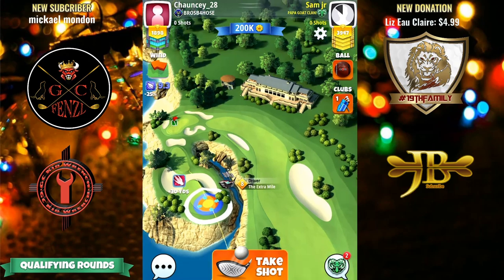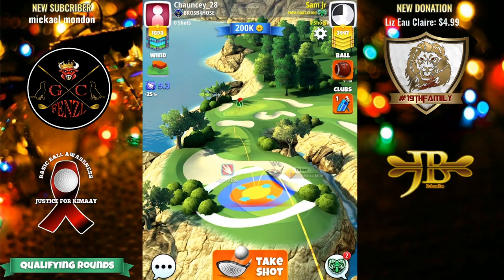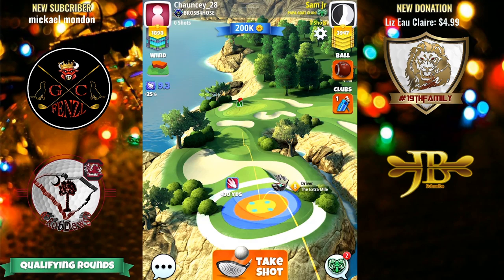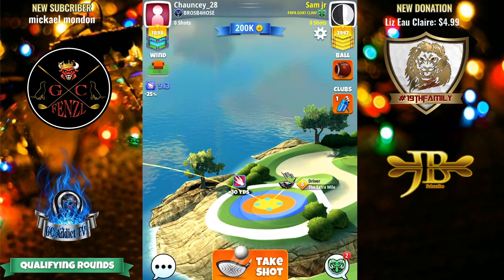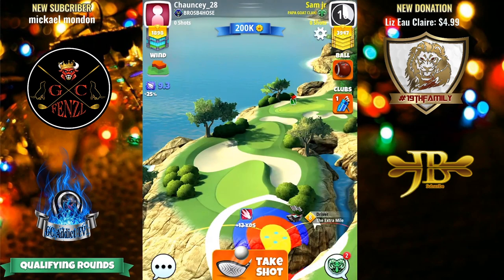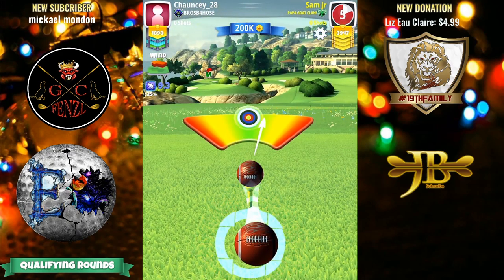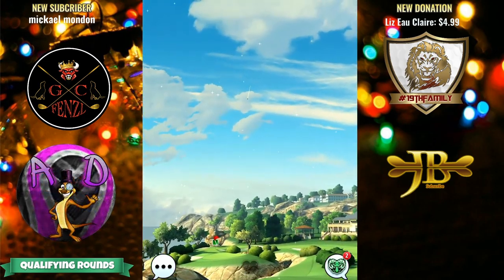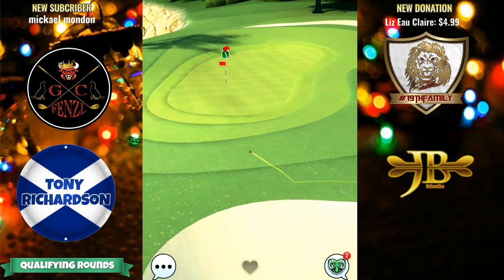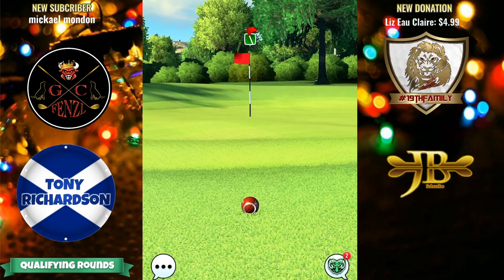We're on hole number 1 in the expert division and we're going to use a Power 5 ball here. I'm going to go max right. Let's try 5 top. We need about 3 rings of OP here, so we're going to do plus 15% at max — it's going to be 5.7 rings. Then I'm going to push up 3 rings. I'm going to use a little bit of counter curl just in case. It comes in a little close, probably going to push up a little bit more, but nice and safe for an easy eagle.